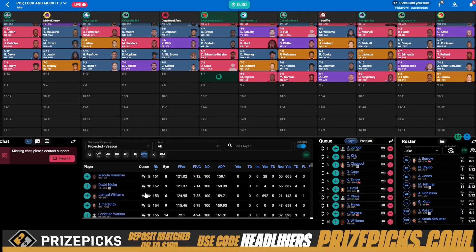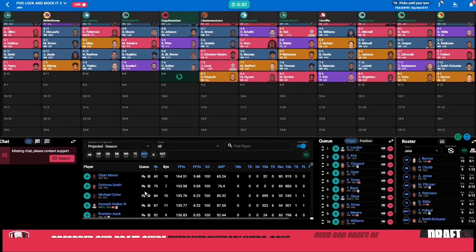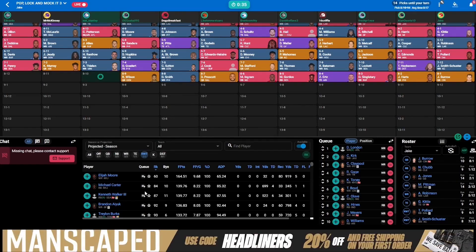Followed up by Jalen Hurts, Devin Singletary, Zach Ertz, Melvin Gordon, and Mark Ingram in the eighth — that is a huge, huge reach. I don't love that. I understand the thought process: there's a good chance we don't see Kamara for a chunk of games this year, but there are too many good players still left on the board. Mark Ingram probably would have been there down after the 12th round or so — I would have waited on that pick.